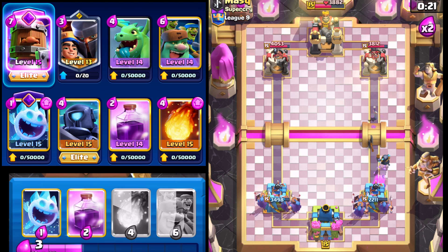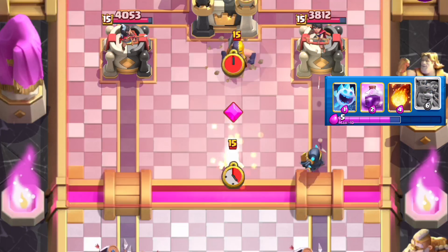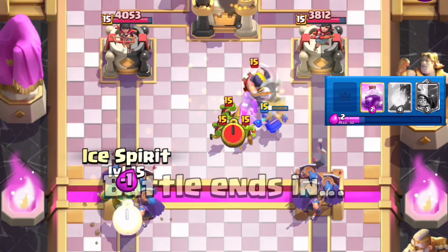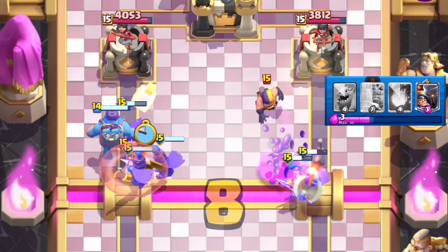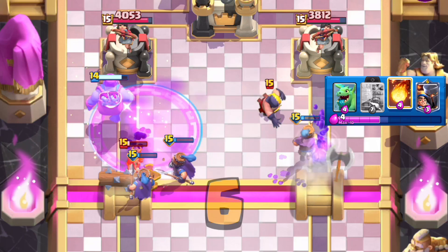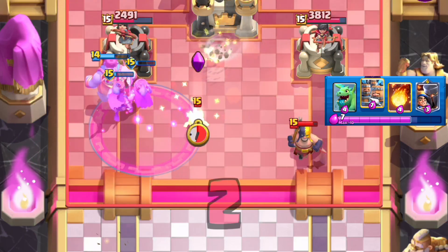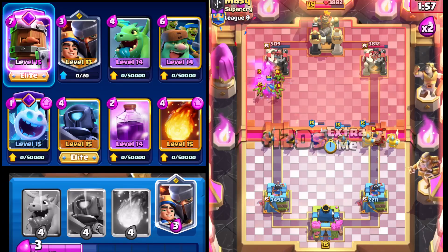Going with Mini Pekka — it still gives up a hit, so we're going to have to wait till the last minute. He goes with Executioner. I'm going to go Goblin Giant on this side, go with ice spirit, and then go with Rage. Hopefully the Rage forces the Goblin Giant forward really really fast, and then the Royal Recruits charge onto the tower. He messes up his tornado — I think that might be good game. One more hit — that's really good for us.